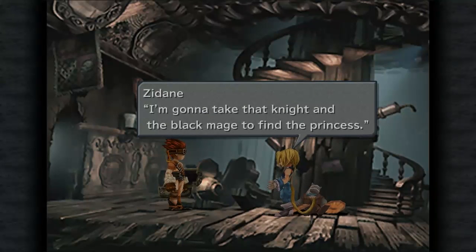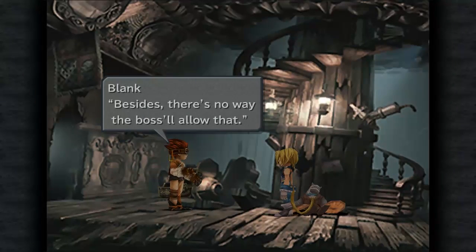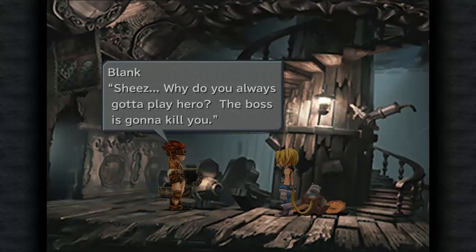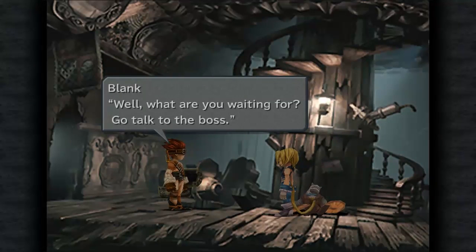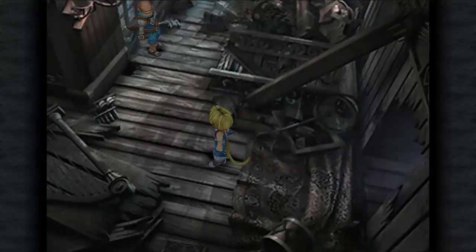I'm gonna take that knight and the black mage and go find the princess. You're crazy, man — you don't even know what's out there. Besides, there's no way the boss will allow that. Why are you always gonna play hero? The boss is gonna kill you. Well, what are you waiting for — go talk to the boss. I think this is the fight we need to steal at.